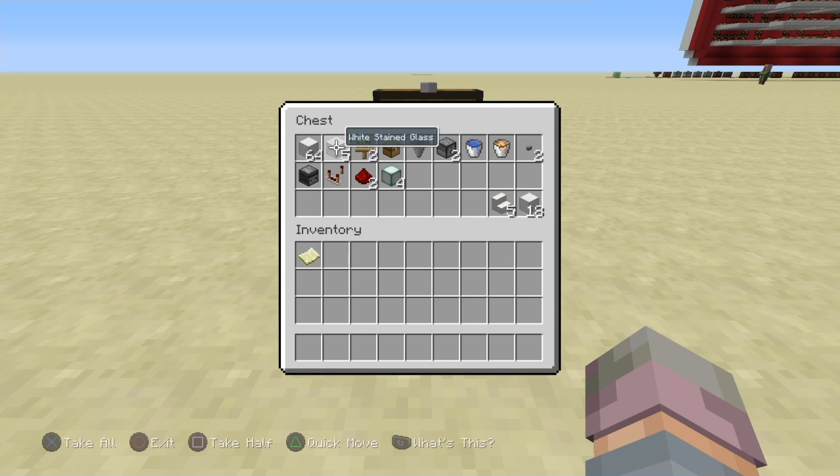This is built with blocks of iron just because it's easy to count, but you can use any building block. Five glass if you want the design to look the way it looks in my world — you're welcome to block the whole thing in so you don't have to see the killing of the cows. Two signs, a chest, a hopper, two dispensers, one bucket of water, one bucket of lava, two buttons, an observer, a comparator, and two redstone dust.